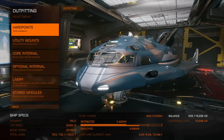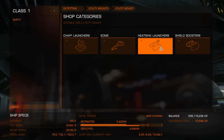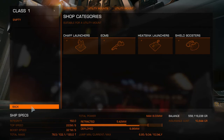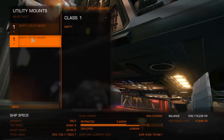Now in Outfitting, come over to Utilities — just under Hardpoints. Browse the shop for something called a Pulse Wave Analyzer. Unfortunately this station doesn't have them, but a Pulse Wave Analyzer goes in your utility slots and it's very important. I'll find a station that has them and put it in later in the video.